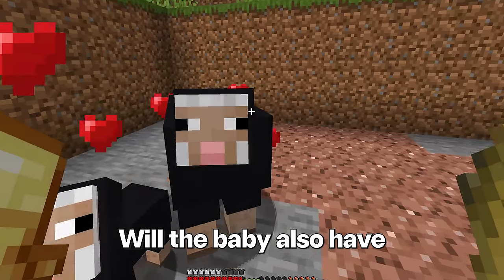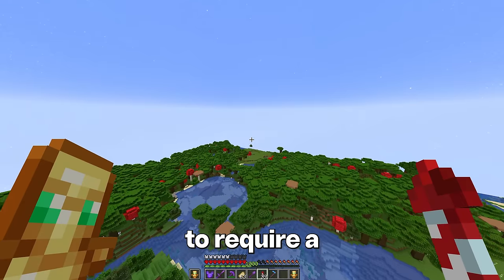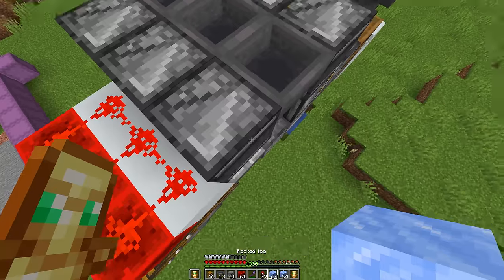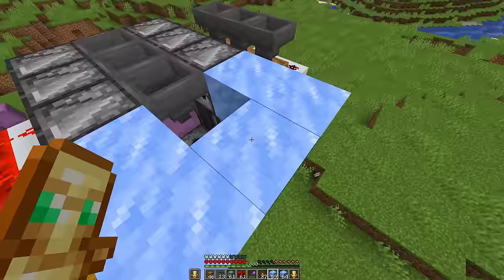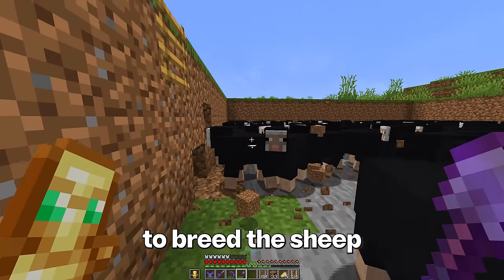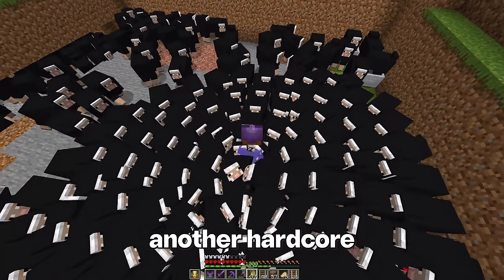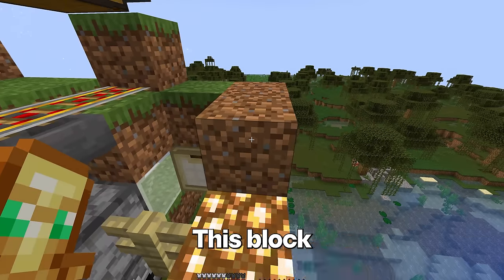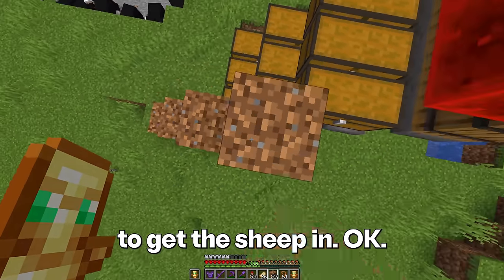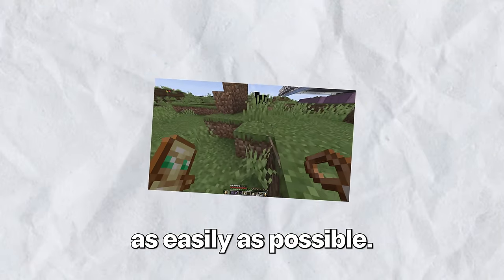I just realized this is going to require a huge amount of wheat. It's time to build the farm. I want to make sure to breed the sheep every five minutes to make sure there are enough. Isn't this how another hardcore YouTuber lost his world? This block should finish the farm. Now we just need to get the sheep in — how can this be done 512 times as easily as possible?